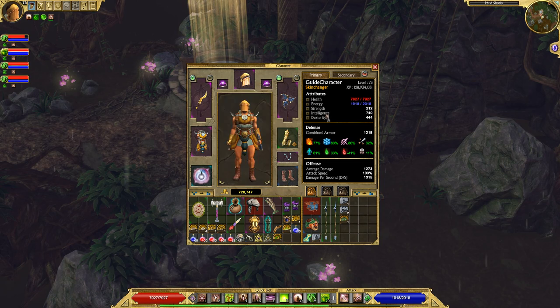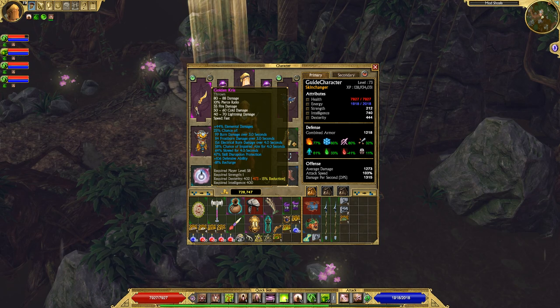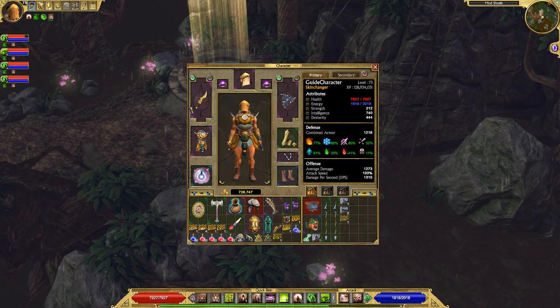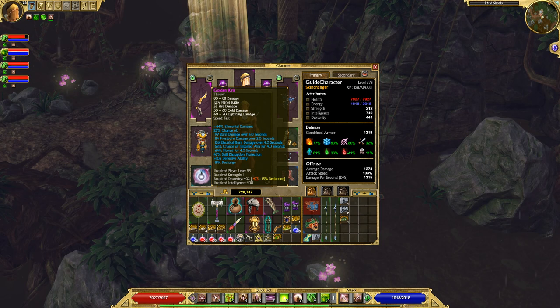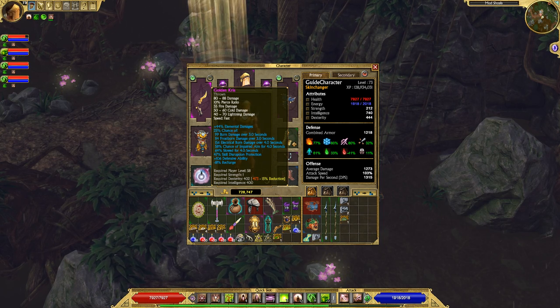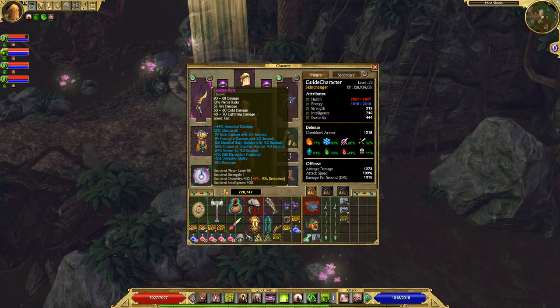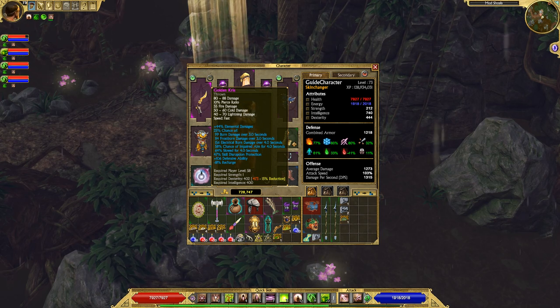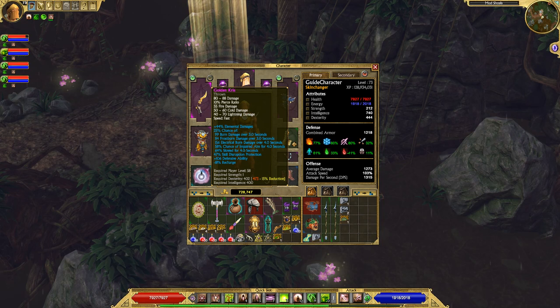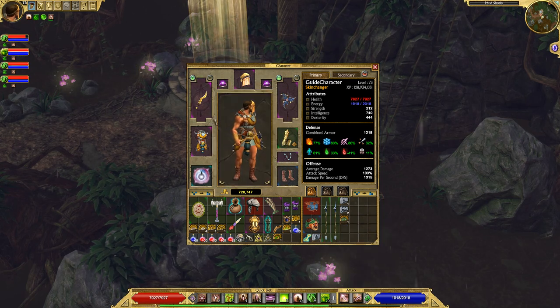As far as gear: I have Golden Kris in my main hand and Freyella in my off hand. I chose Golden Kris because it has plus 44% elemental damage and a nice amount of defensive ability for extra survivability. It also comes with some minus recharge, which I like for this build because it allows me to use my abilities a lot more often — like Thunderstrike, I got down to about a 1.4 second cooldown, which is pretty darn short.